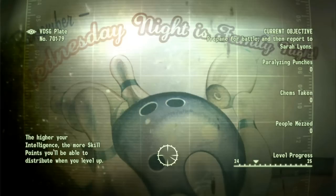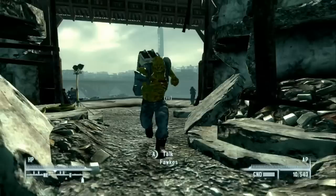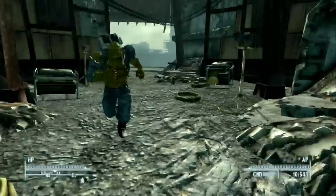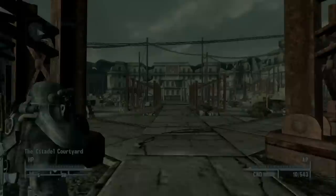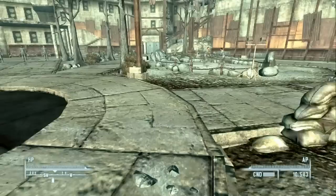Just to recap the main quest: we're trying to take the Jefferson Memorial back from the Enclave so we can get the purifier up and running and make purified water for the entire wasteland. Here we are back in the Citadel, which is the base for all the Brotherhood of Steel members. Fawkes has a gatling laser and is wearing what looks like a vault suit — I never really noticed that before.